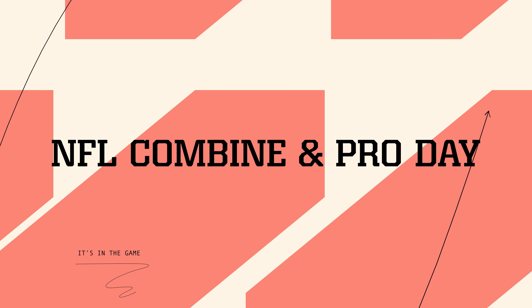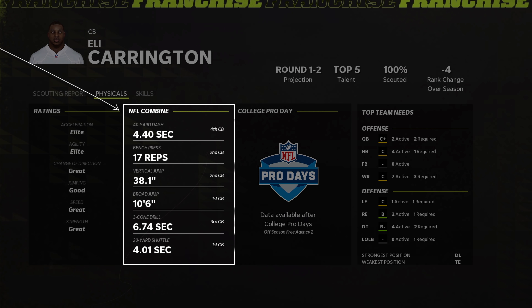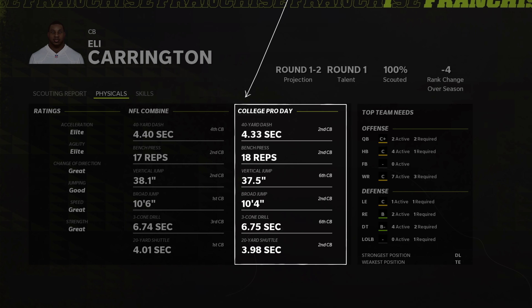As you reach the offseason you'll be able to see the combine and pro day performances for every single prospect in your draft class. You'll be able to confirm athletic abilities once the combine hits and that will appear in the physicals tab. We also added pro days to show the variance that can occur when a player performs on their own home turf.